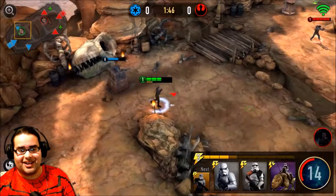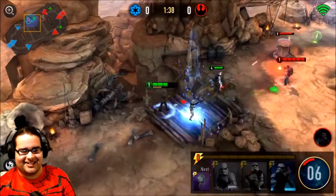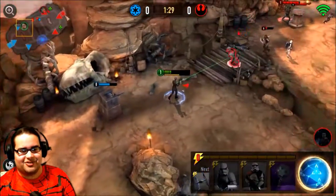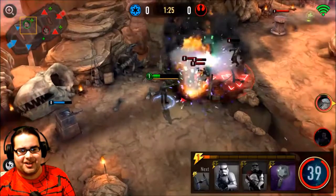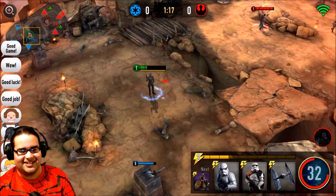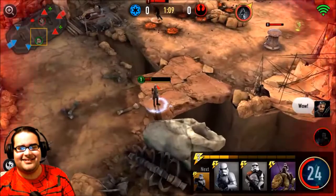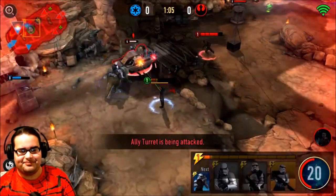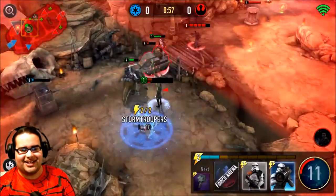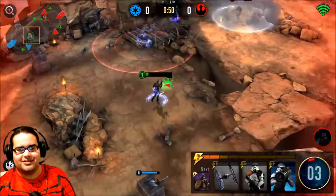I don't have any repair droids so I can't repair that tank over there - maybe I should. He just dropped his engineer and it's already fixing that tank. I drop the rocketeer to the right but he notices it and goes straight for it - no sneaking anything past him, that's for sure. There I go again with my terrible stun grenades, totally missed that. That was actually meant for the engineer but it went straight to him. I gotta stay a little back because I don't have a lot of health - I want to make sure I don't get taken out too quickly.